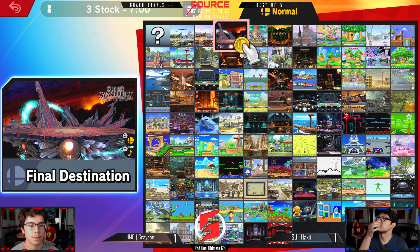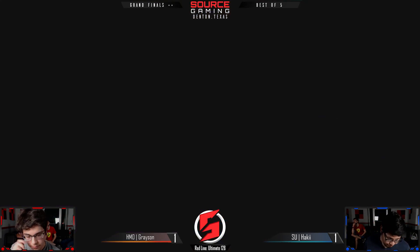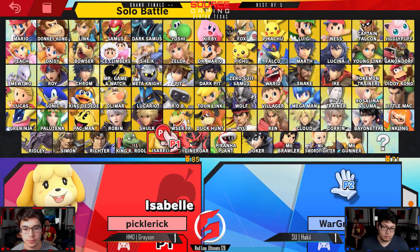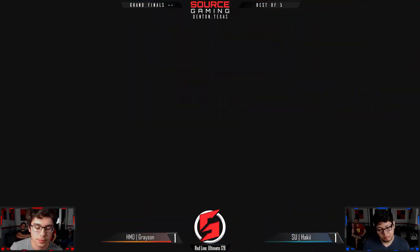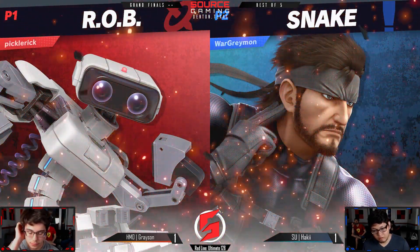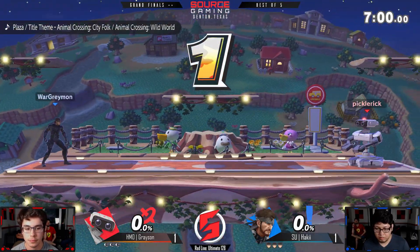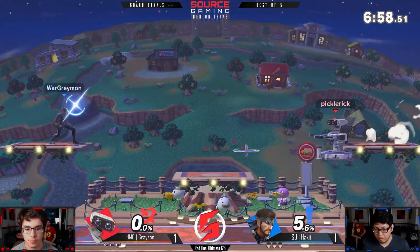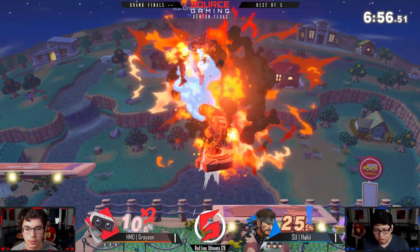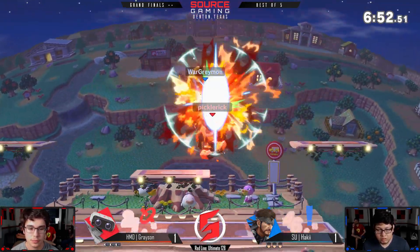We said the same thing about Link and that was a good point. I think Grayson — he is a robot, he downloads pretty quickly. He's got that fiber connection going on. Town and City — Grayson definitely wants a lot more space to run away from those explosions; Final Destination is pretty cramped, so it's a little hard to avoid those grenades given their size.